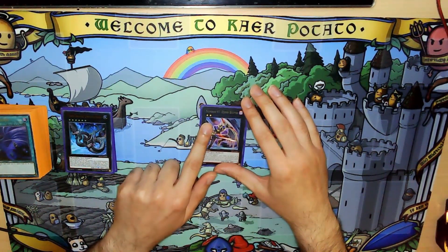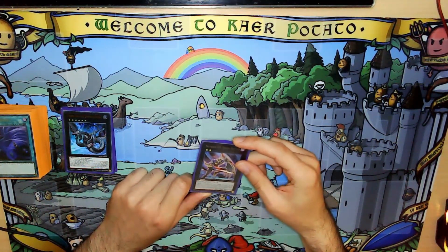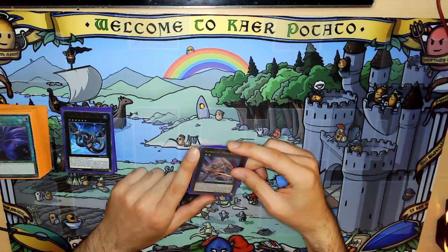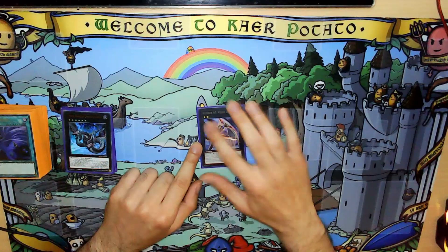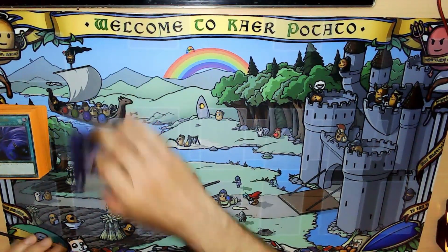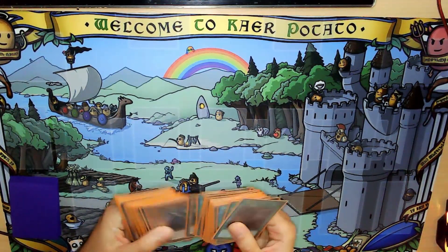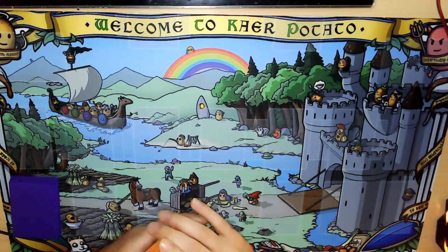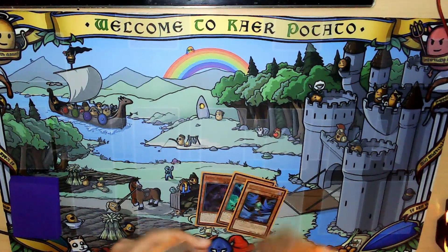What Jinn Buster does: it's a rank 2 Xyz that needs two DARK monsters — not a problem. During either player's turn, when an opponent's monster effect is activated, you can detach two Xyz materials to negate the activation and inflict 500 damage to your opponent. So it's a negate you can make on your turn with two level 2s. Harmattan, Caligra Lacro, and Gust are all level 2. So the way you do this combo is with Simun plus a level 4 and two extenders.